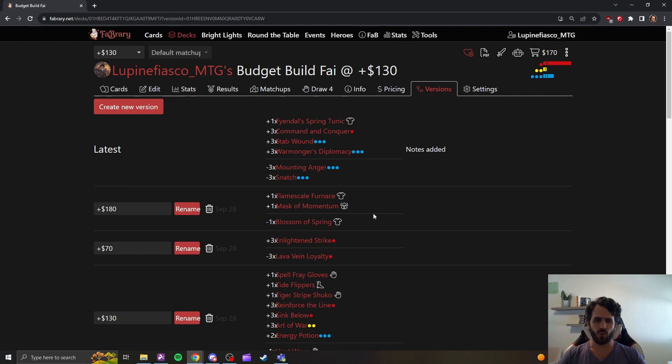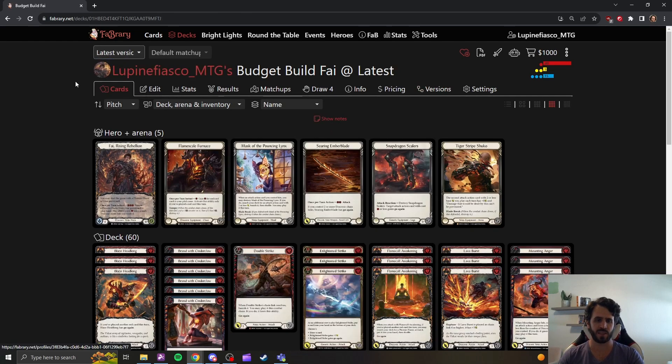This is a tool for you to use to guide your entrance into Flesh and Blood. Once you feel comfortable spending the money, you upgrade the list and you start watching the rest of the videos on my channel. I have daily gameplay videos of the top competitive version of this list — I'll show you how to use it, the play lines, and the thought processes behind winning a game of Flesh and Blood with Fi.